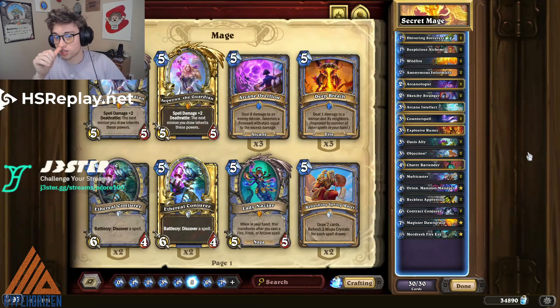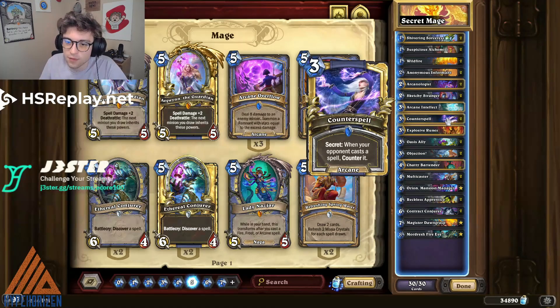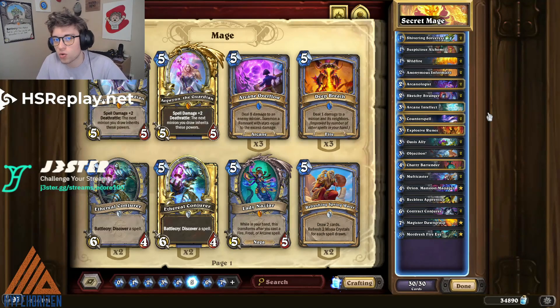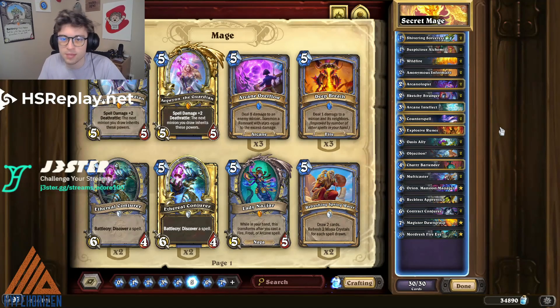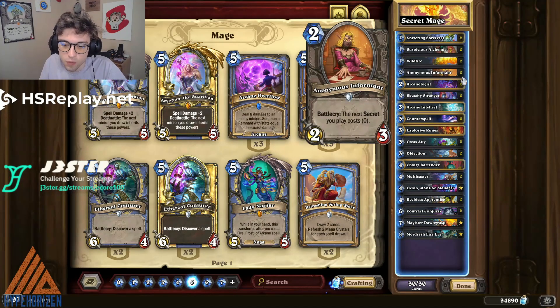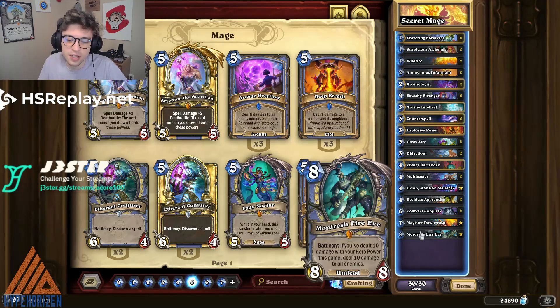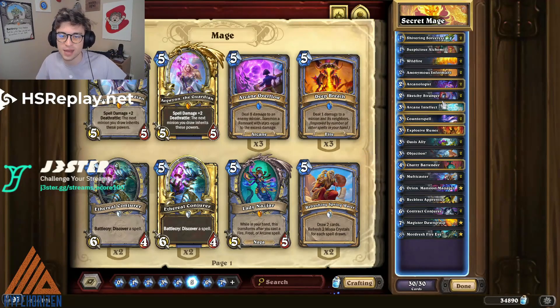These last two decks are kind of honorable mentions — dark horses and personal favorites. The first is Secret Mage. I went 7-0 with this deck not too long ago, and playing a ton of secrets and disrupting everything your opponent is trying to do is just really strong. One of the most annoying things about Thief Rogue is that they randomly generate Mage Secrets, but what if you just played a Mage deck that ran all of these Mage Secrets and could sometimes reactivate them with Orion on the board? You also have the ability to play some secrets for free with the Anonymous Informant, which can snowball really hard. And if that's not enough, you have solid late game with Magister Reckless and Mordresh, plus the Wildfire package if the early secrets aren't enough to win.